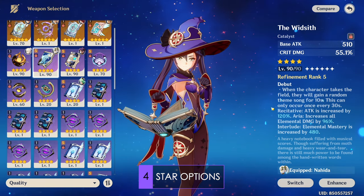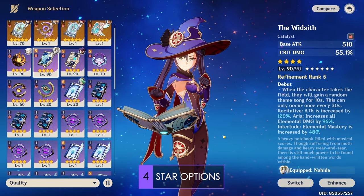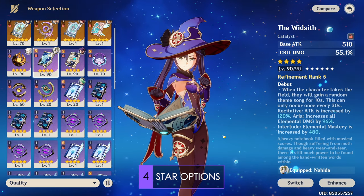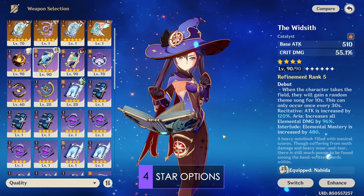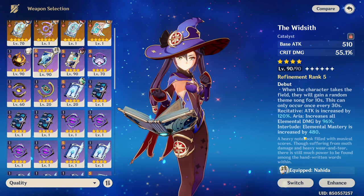The biggest problem with the Widsith is its comically long downtime. This weapon is okay, but I personally feel Mona's personal damage is not worth heavily investing into with this weapon unless you want to use her as a main DPS — in which case this weapon still isn't that great on her due to the long buff cooldown.